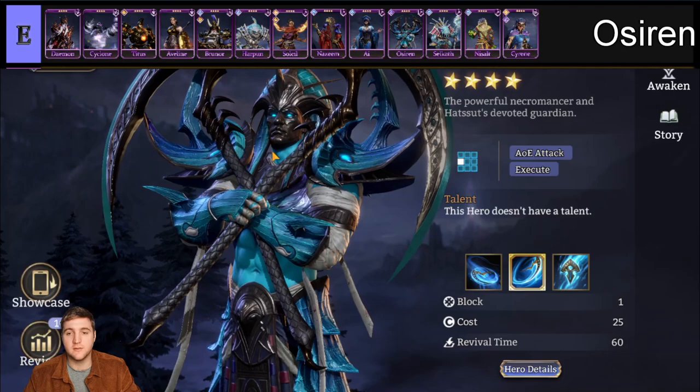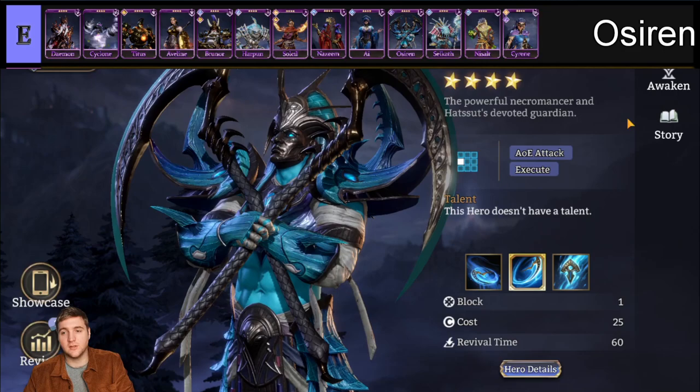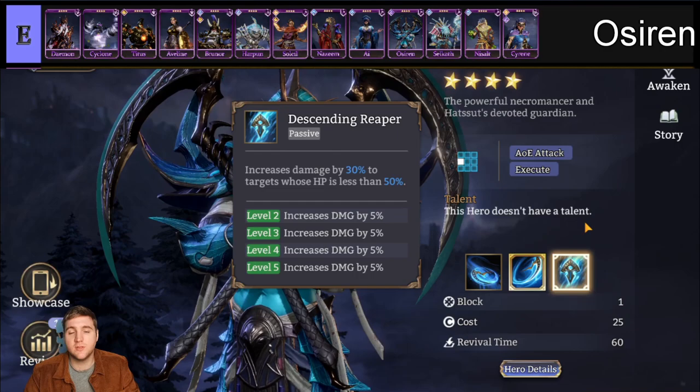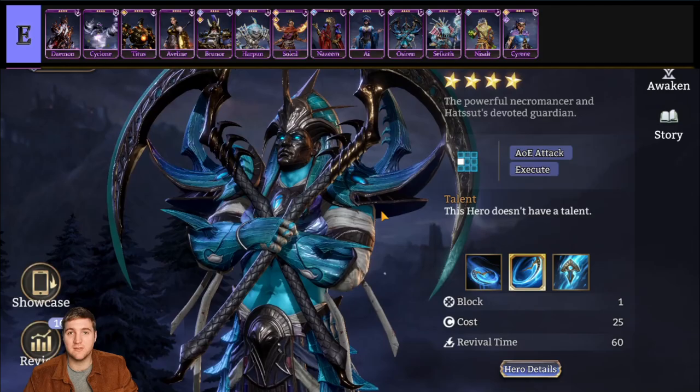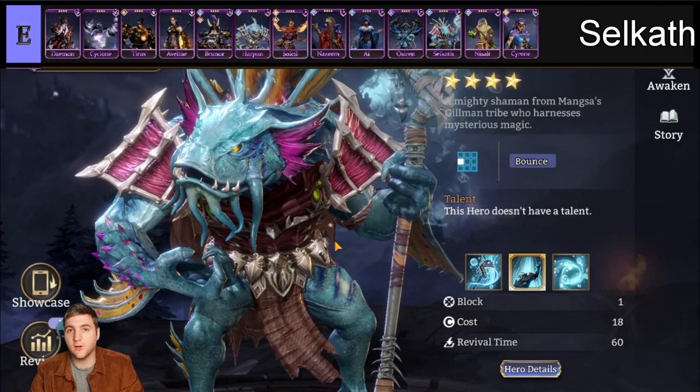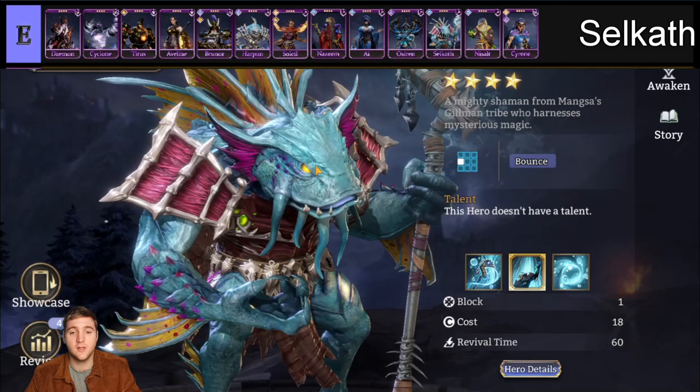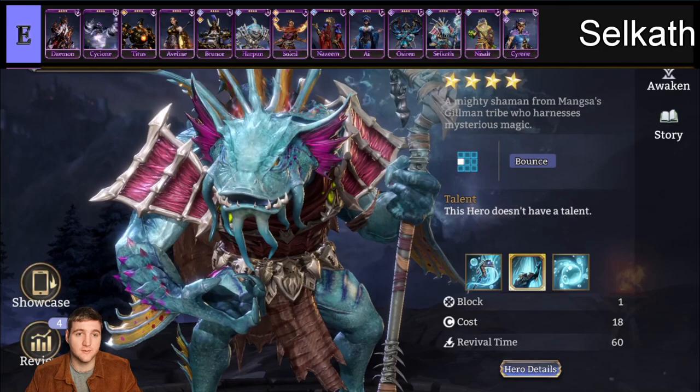Next we have Osirin. I really like his model — I think he looks really cool. He is a mage for the Cursed faction. His attack range is not great to start with, though it improves when you promote him. One of the biggest issues is his cost of 25, which is really high for an epic mage that doesn't do enough damage. There are a lot of better mages out there. After that we have Selkath, another Esotericist mage — basically a single-target mage that bounces around Enchanted Bubbles. At the moment Selkath is not great, though perhaps in future there'll be more opportunities for him to shine.